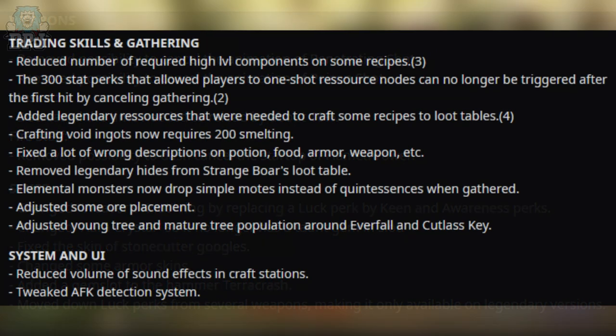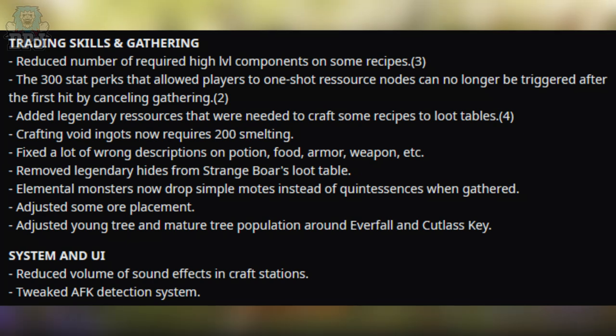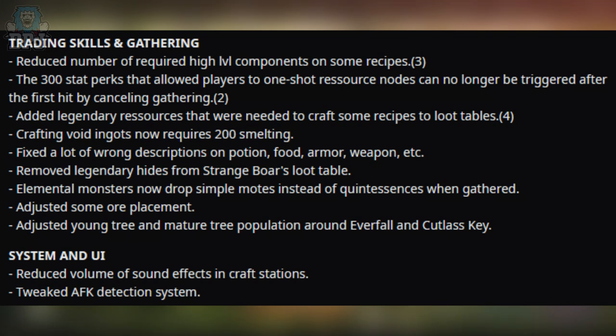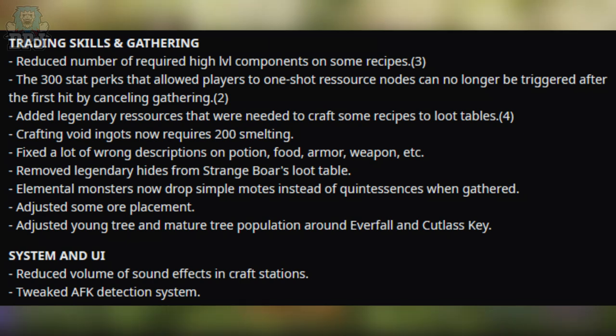For trading skills and gathering: they reduced the number of required high-level components on some recipes. The 300 stack perks that allowed players to one-shot resource nodes can no longer be triggered after the first hit by cancelling gathering. They added legendary resources needed to craft some recipes to loot tables. Crafting void ingots now requires 200 smelting — wow. They also fixed a lot of wrong descriptions on potions, food, armor, and weapons, and removed legendary hides from strange balls loot table.